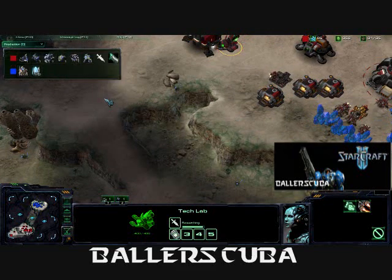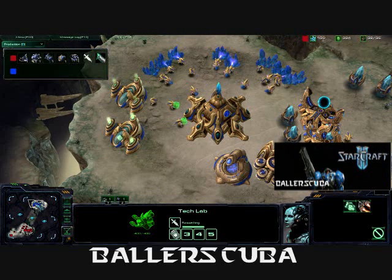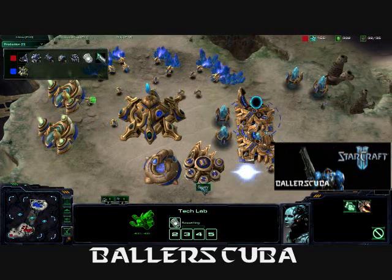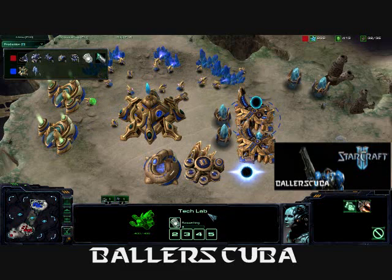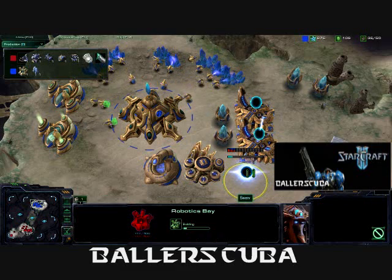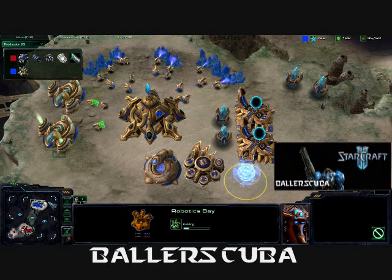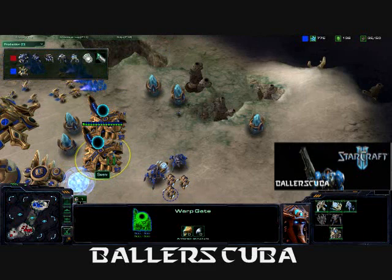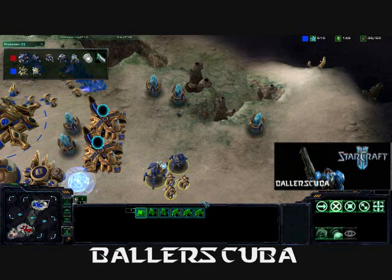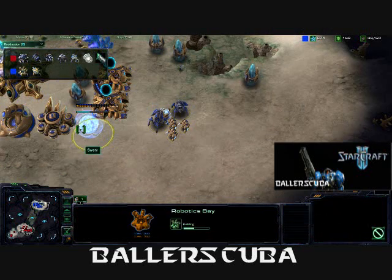Looking at the production tab here — I'm doing a lot more work than he is right now. As you can see, he's not producing anything at this point. I am going for that combat shield. The Stimpak did finish. He is going for a robotics bay — not exactly sure what everything's name is at this point. He does have the warp gates up. He is getting a few stalkers — a well-rounded army for Protoss in the early game.